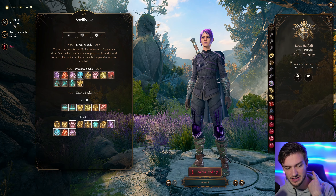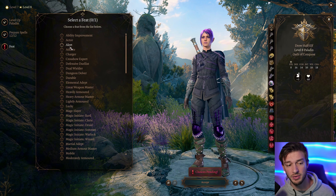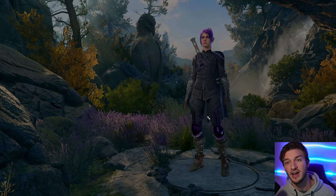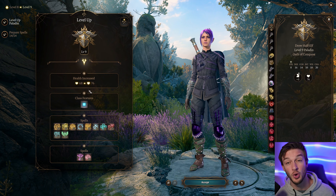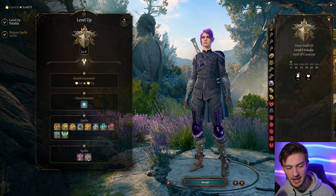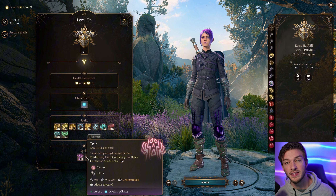At level 8, we get another feat. We'll take the Alert feat for a plus 5 to initiative, which is really nice. Or you can increase your Charisma for a plus 5 to saving throws and a higher spell save DC for spells like Command. We also have Hold Person — I forgot to mention that — and Spiritual Weapon from a previous level. At level 9, we get our level 3 spells, including Fear, which is actually really useful as it can make the enemy fearful.